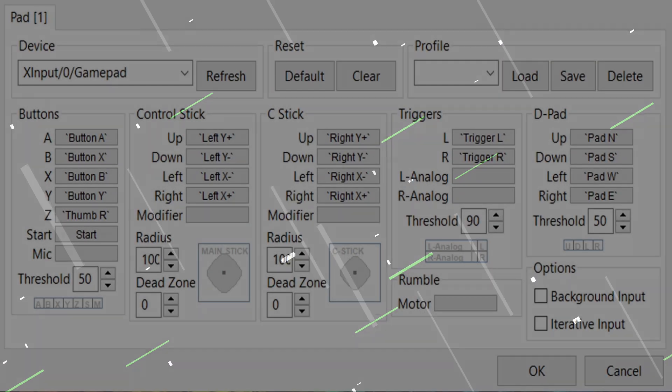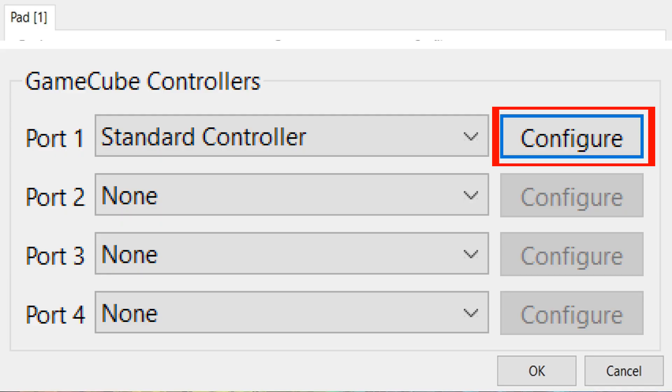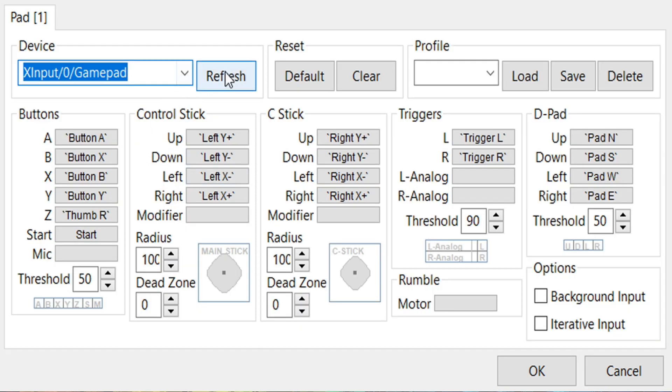Next, when you go under your controller settings for the GameCube section, this is what my GameCube controller settings look like. I am using an Xbox 360 controller.